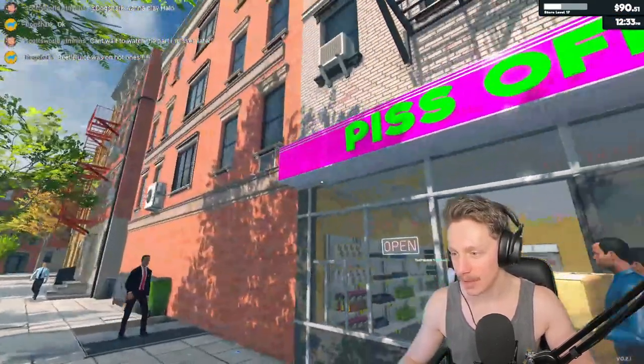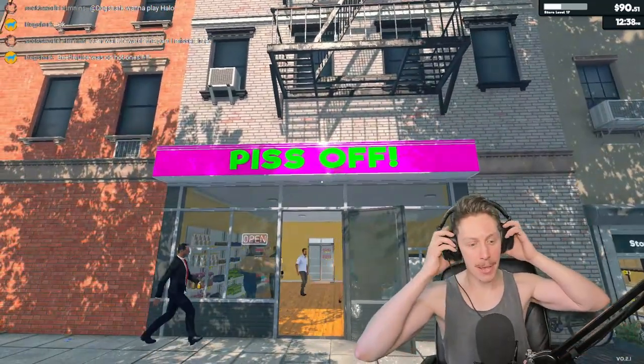Even looking at the name looks funny. I want a fear response red as the color, and maybe magenta as the background — oh, that's heinous. Or maybe green? Oh my god, that harms my eyes. Well, it catches the eye. Let's approve it — 250 bucks done. We are now Piss Off! The store has opened — we are now Piss Off!